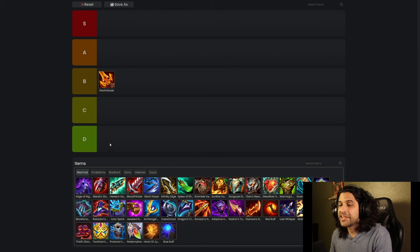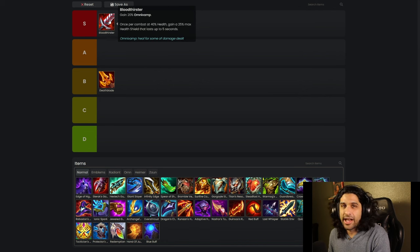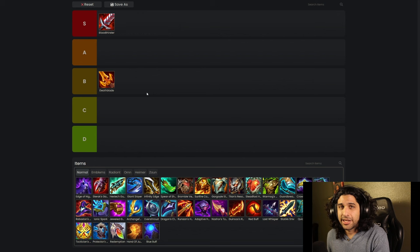I'm looking at an S tier item right now — the Bloodthirster. It belongs in S tier. It is probably the best melee item of all time. You build it on all your carries right now. Maybe it'll change with the patch tomorrow, but right now Bloodthirster is mandatory on any melee unit that you have, like Vullybear or Yone.